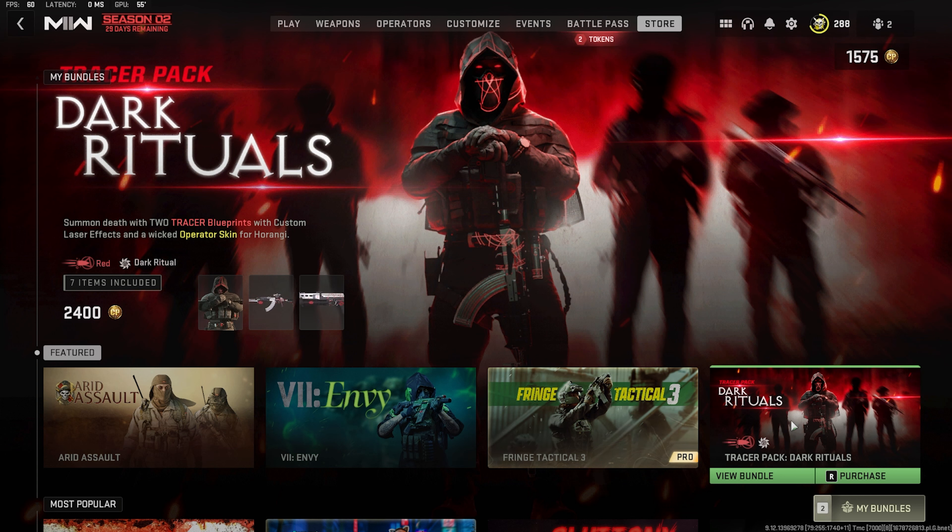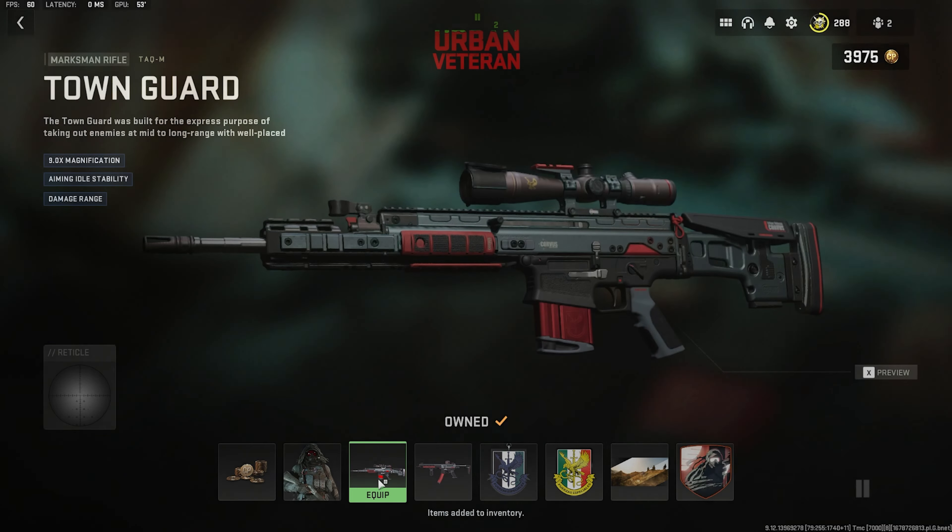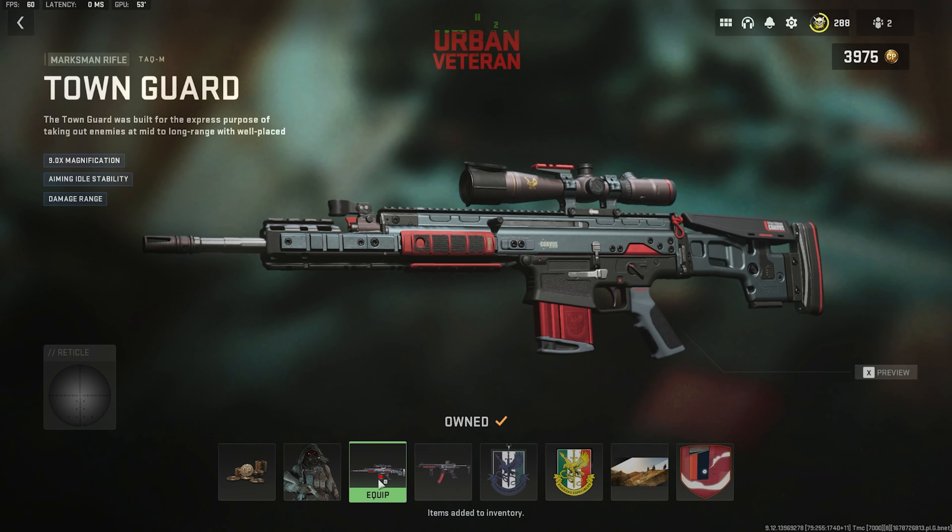But there's a trick. There's a bundle down here called Urban Veteran. It's $19.99. You purchase it — we bought it. And it gives you COD points. So you get a nice TAC M — I'm never going to use that gun — and a BASP, but you get the skin. The main thing is right here: 2,400 COD points.